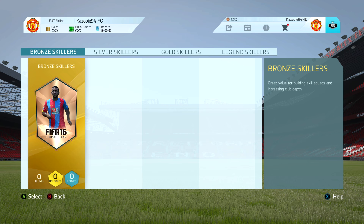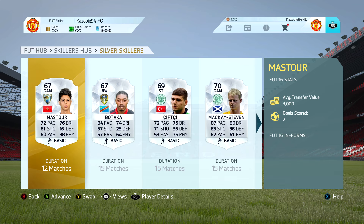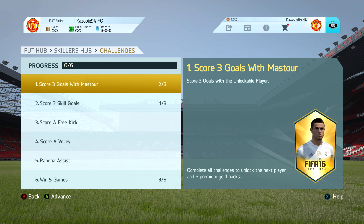We're going to move on to the skill status update. We currently have scored two goals with Mustur and we have 12 games left to complete all the challenges with him. We haven't completed any so far, but hopefully in the next episode we're able to do that and move on to the next five-star skiller. Anyway guys, that's going to be the end — hope you enjoyed it. If you did, make sure to leave a like — it would be very much appreciated. Thank you very much for watching, and I'll see you guys later.